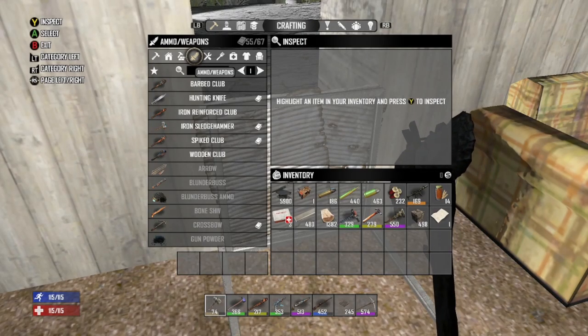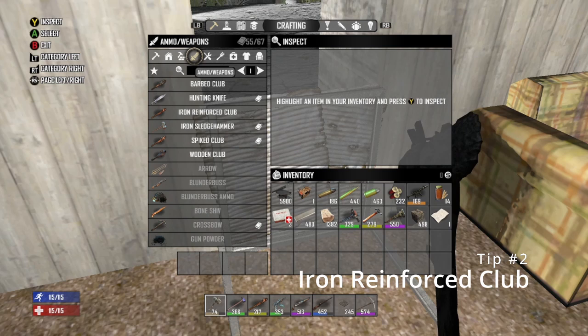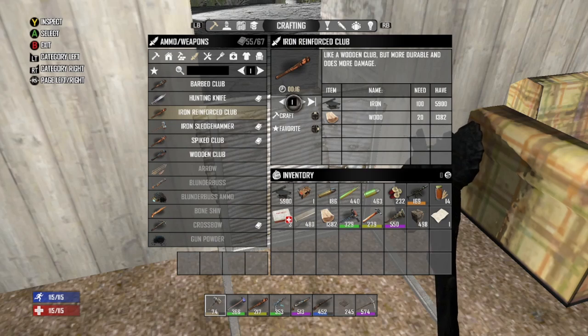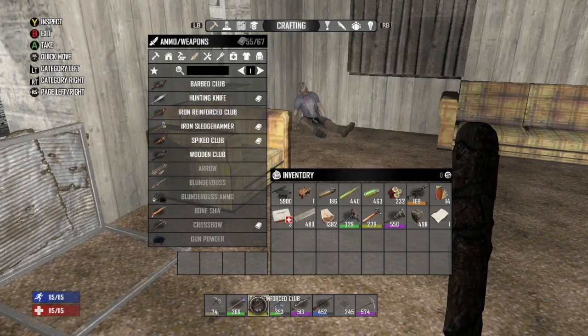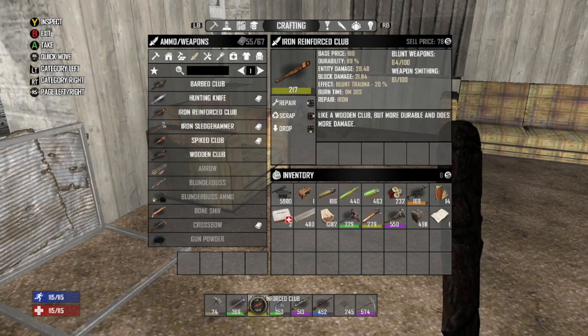My second tip is to early game — and I like to do this day one — make an iron reinforced club. Stop using the wooden club and make an iron reinforced club. All it takes is 100 iron and 20 pieces of wood. You can get iron pretty quick from hacking at stones and scrapping the raw iron, or just scrapping cans. The entity damage is 20.4, which is really good early game. Make one early — day one.